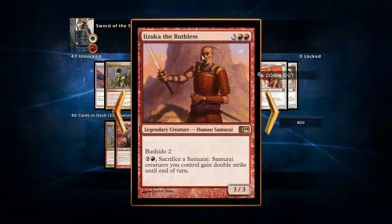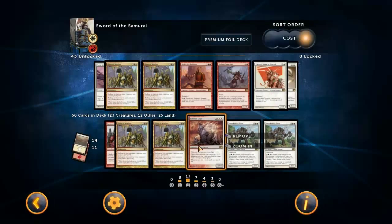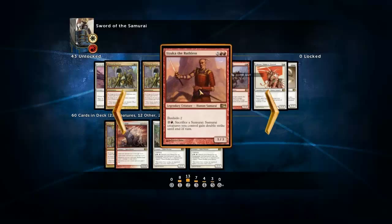Zuka the Ruthless can be pretty good, and it actually does work with the swords - getting them double strike, so that can be pretty nice. It's a pretty powerful card and I can definitely see including that one instead of Balefire Liege. But my theory is if I have to start playing five-drops, it's probably because I didn't get a sword. So if you don't have a sword, this creature becomes less good.